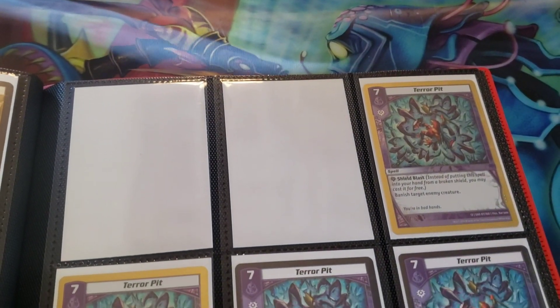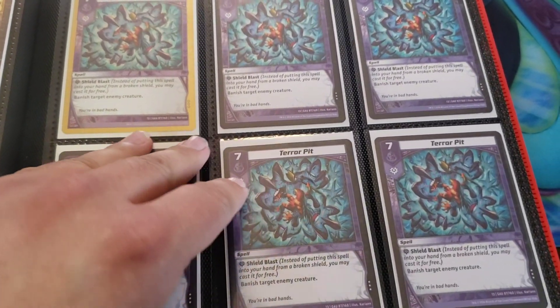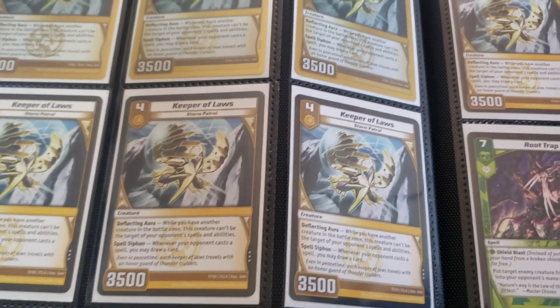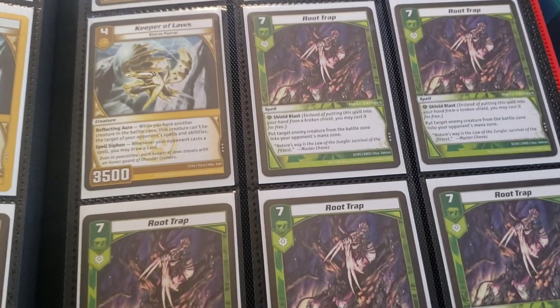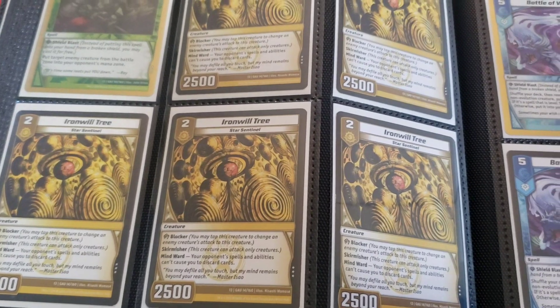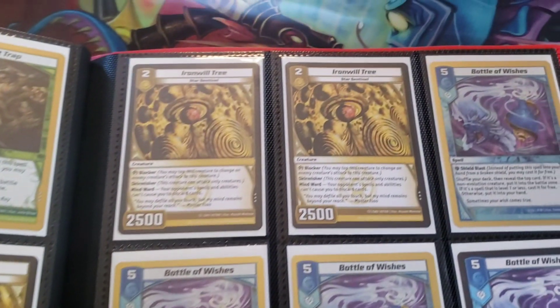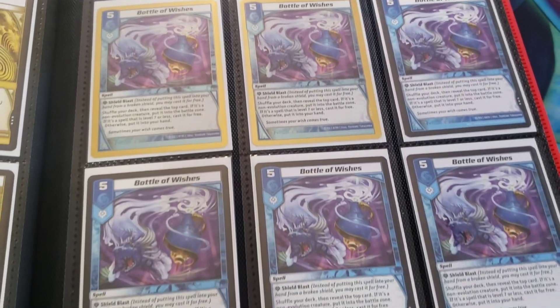Terrapit — clearly there's supposed to be another playset of Terrapits here and I'm not sure where those went, so that's upsetting. I wish I'd known that was like that before I started recording this. More Terrapits. You got your Keeper of Laws, because you absolutely have to have Keeper of Laws. You got your Root Traps, because Root Trap is really good. Iron Will Tree — kind of wish I had more of those as well. And we got our Bottle of Wishes, because you never have too many bottles.